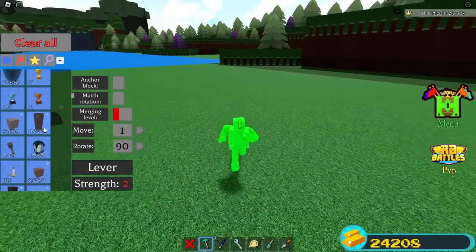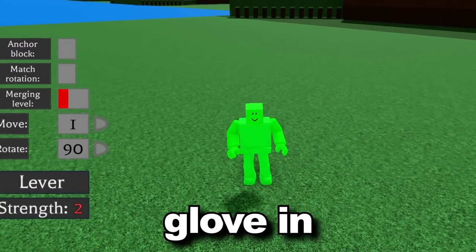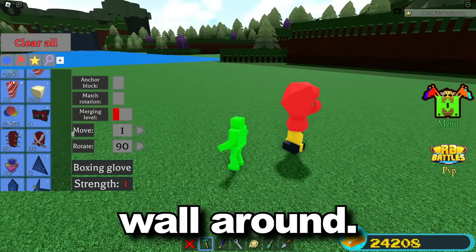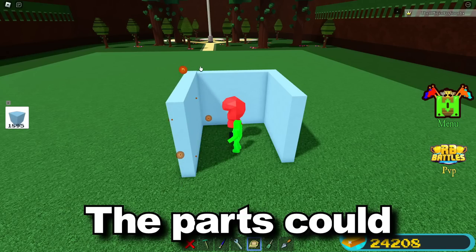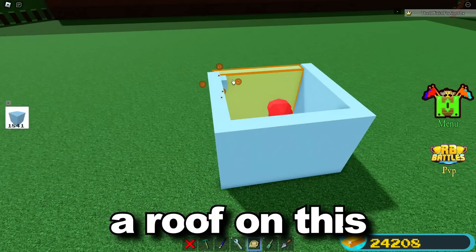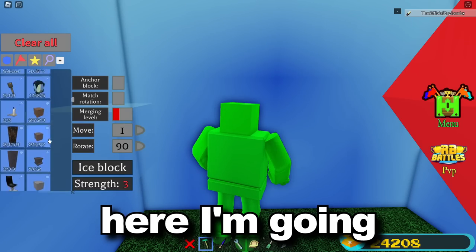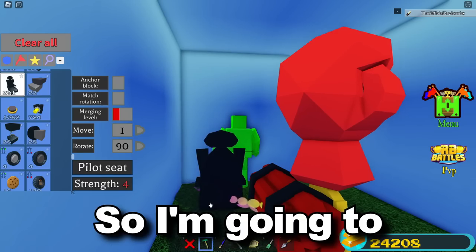Another really cool thing you can do with this boxing glove is completely destroy it. The boxing glove is one of the funnest blocks to do this with. I'm going to take the boxing glove and build a simple wall around it — I want to make sure it's fully covered up so the parts don't go everywhere. I'll put a roof on it, making sure the boxing glove is not touching the roof. Then I'll turn PvP mode on, grab some dynamite, and place it right on the bottom.